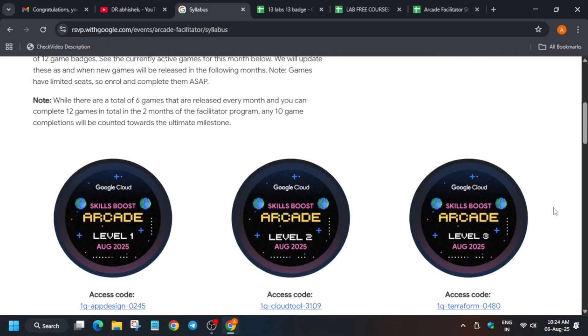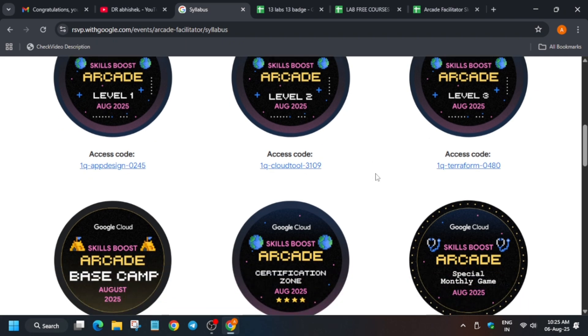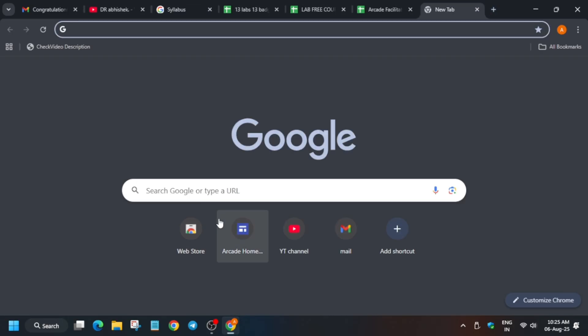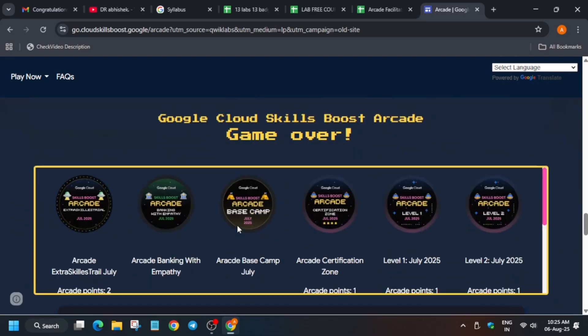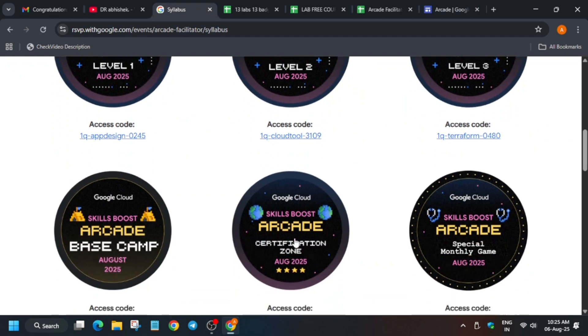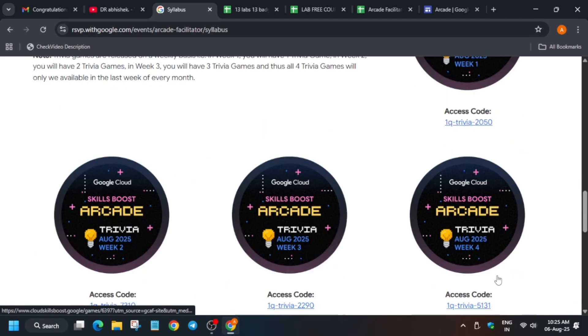Here you can see these are the Arcade games. Each Arcade game gives one Arcade point, except the special Arcade game which is a two-pointer. One important thing: the work-meet-play game is not being counted in the Arcade Facilitator program — that game type where top 50 are awarded points is excluded. Only games mentioned here — level 1, level 2, level 3, base camp, certification zone, and the monthly special game — will be counted, including all four trivias.